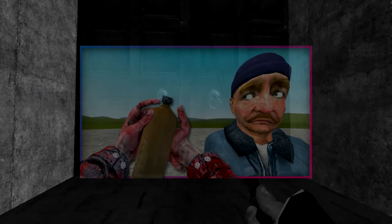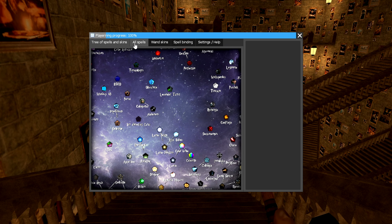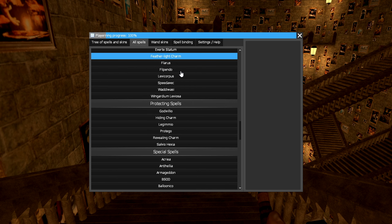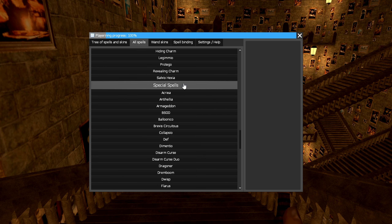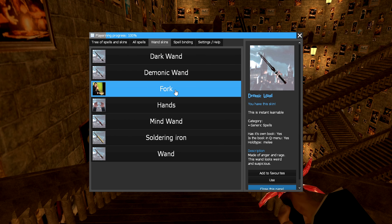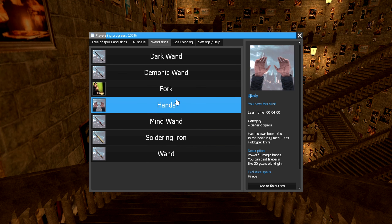If you guys can't tell, I am a little too hype. So this is going to be a very enjoyable video for me. I'm not the biggest Harry Potter fan, but I've recently come into the series again since my childhood, and it's been a treat. So with this mod, you can right click and have access to all your spells. We have wand skins to choose your wand — the dark wand, the demonic wand, the fork — my personal favorite — or even your hands.